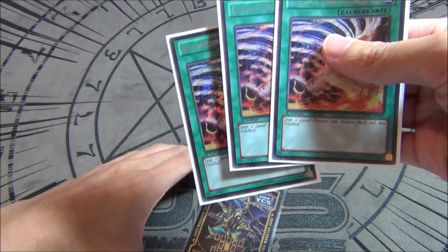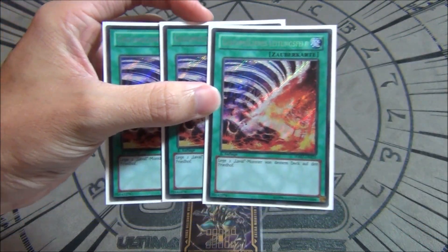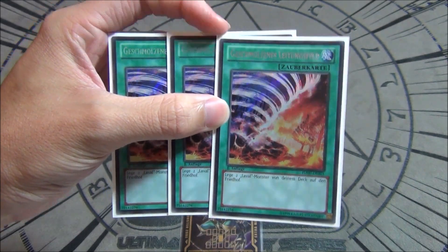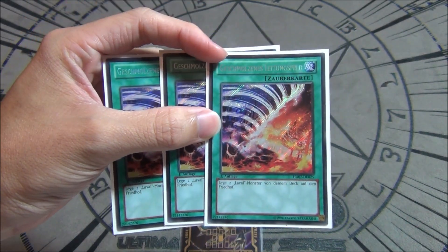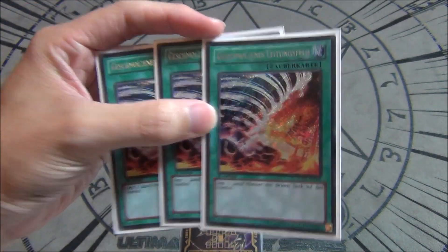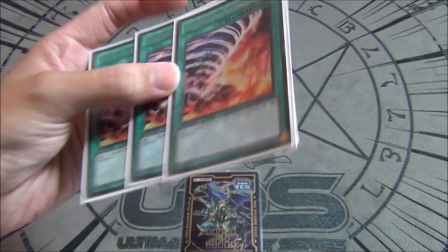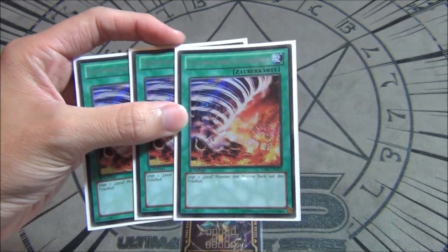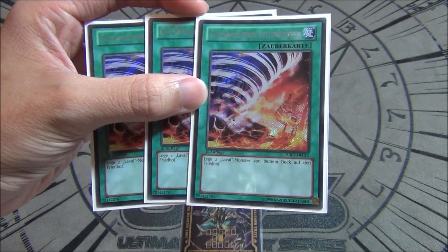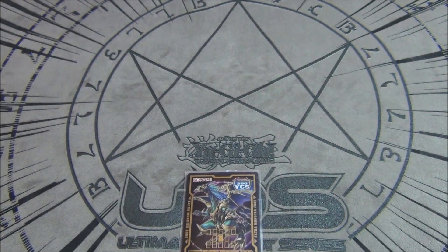Next card is three copies of Molten Conduction Field. This card sends two Laval monsters to the graveyard — you send Laval Cannoneer and Handmaiden, then Handmaiden's effect triggers because another Laval is in the grave, sending another Handmaiden, which triggers again and sends another Handmaiden, which then sends another Laval Cannoneer. So it thins out your deck by five cards. You're trying to send two level four Cannoneers and three level one Handmaidens. This is the card you want to open with.